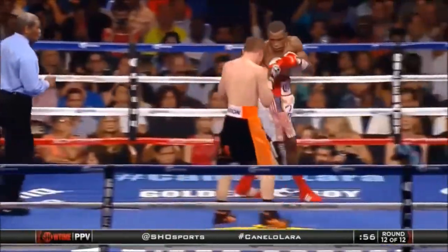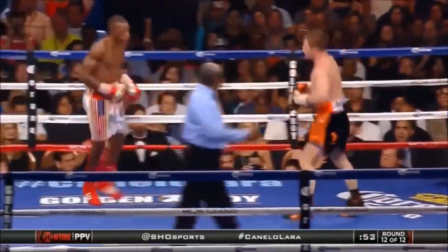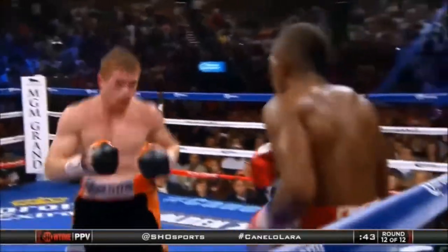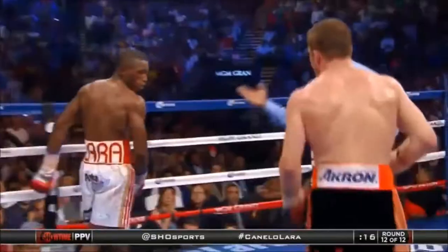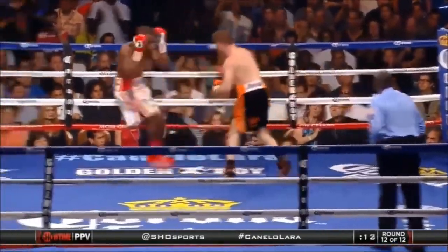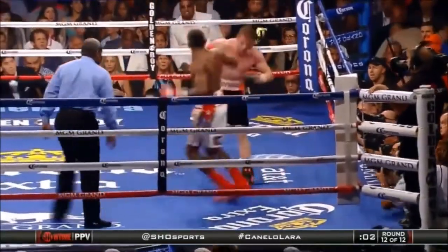Canelo works the body, but before he used to try to fight out of him. See how this final minute shapes up. Giving the edge — there he connects again to the head. Lara picking off Canelo. There's a left hook to the body — below the belt. 15 seconds left. You're going to the judges' scorecards. Canelo and Lara go the distance.